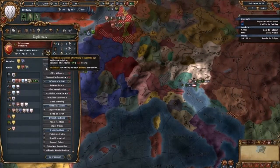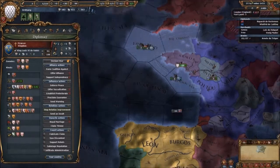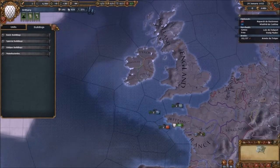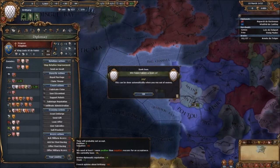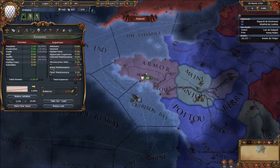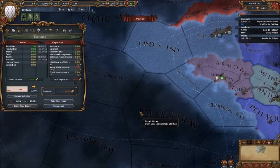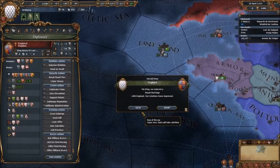If France takes Maine we're screwed. The economy's crap. We're going to have to reduce inflation somehow. Let's get an alliance rolling with England — actually, let's get a royal marriage first, because then we'll get an alliance easier. Where's the alliance? There it is. And when they get back — 22nd of May. I'm going to have to wait until the 22nd of May.